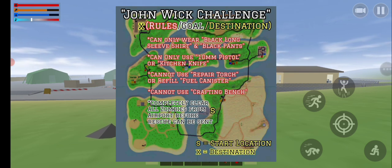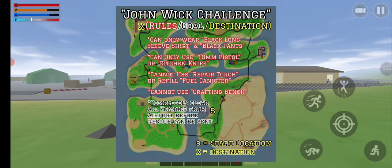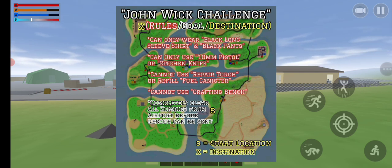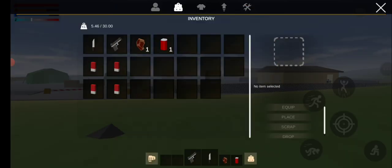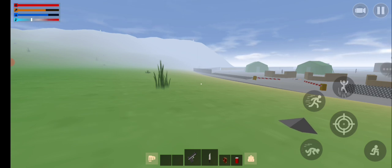I cannot use repair torches or refill any fuel canisters. I also cannot use a crafting bench, so anything I could craft from here — like a bandage — I won't be making at a bench. Actually, I guess just the bandage is the only thing I could craft anyway. That will be the equipment and actions available to me.